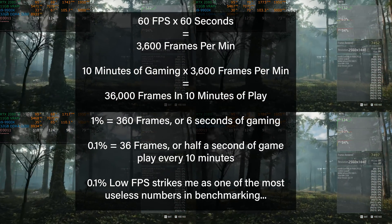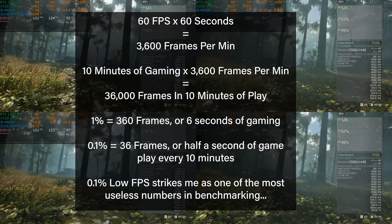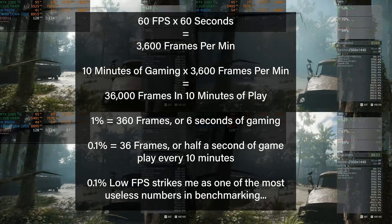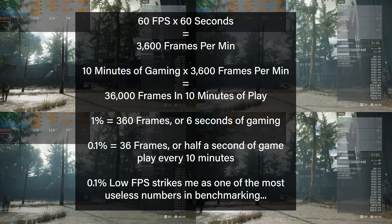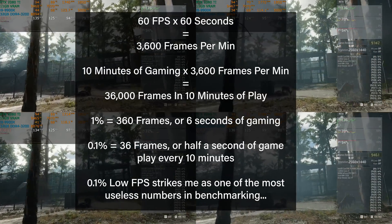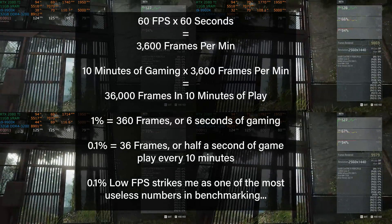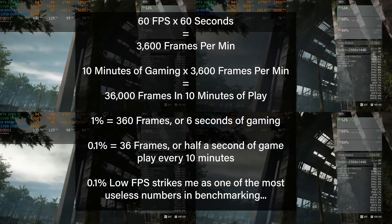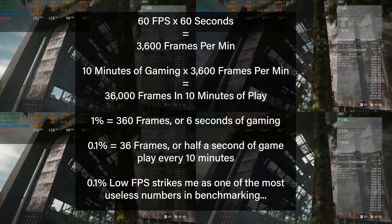0.1% low strikes me as one of the most useless numbers in benchmarking, and to be honest, I may cut it out completely from future tests. I am much more interested in frame pacing and consistency of frame delivery. This is something I'm investigating — different ways to test and different ways to look at performance besides just single static numbers in a bar chart, which don't do a great job of reflecting actual game performance.